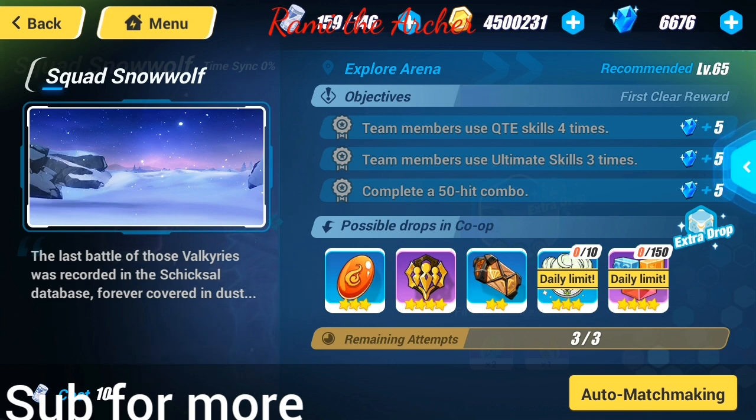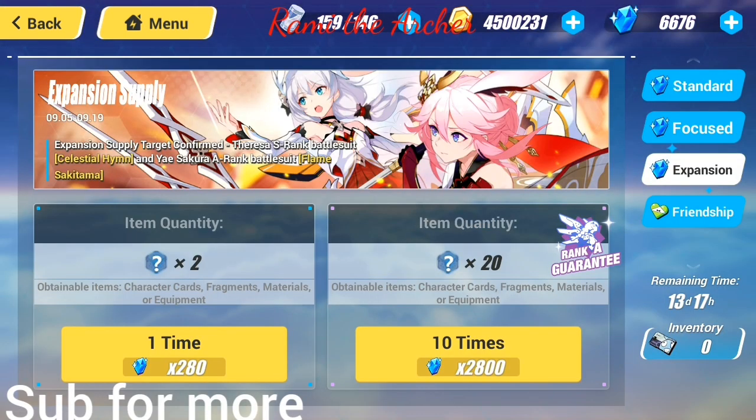We are now done with all parts of this update — we have covered everything. Last but not least, there is the new expansion supply featuring Siliceal Hymn and Flame Sakitama, waiting for you to summon for them. If you find them deserving of your crystals, go ahead and summon, and I wish you the best of luck. For me, I want to gather a few more crystals first and then I'll make a video about it. If you don't want to miss that summon video, go ahead and subscribe to my channel and hit the notification bell.